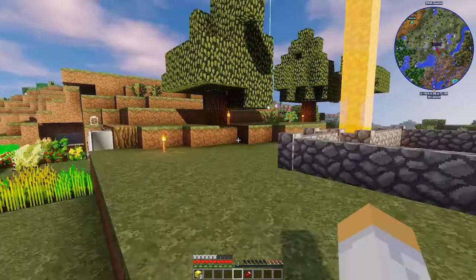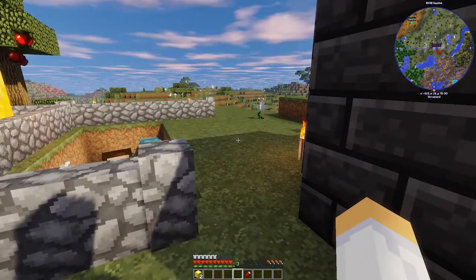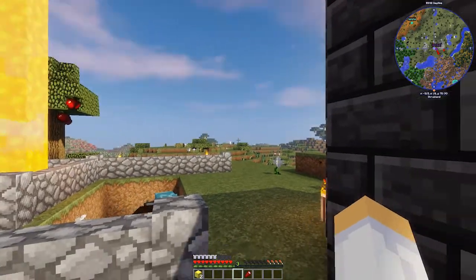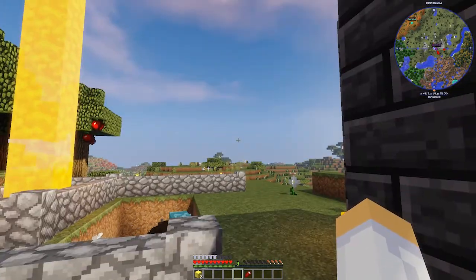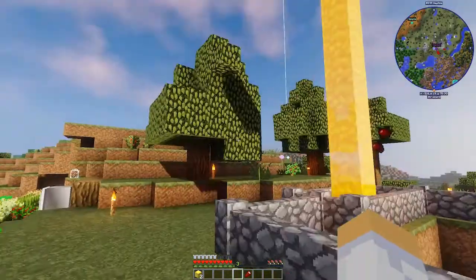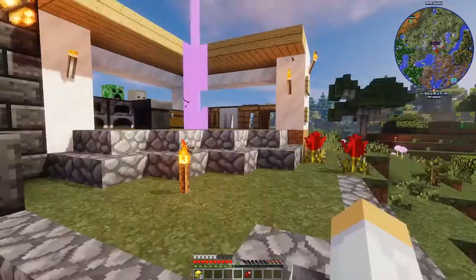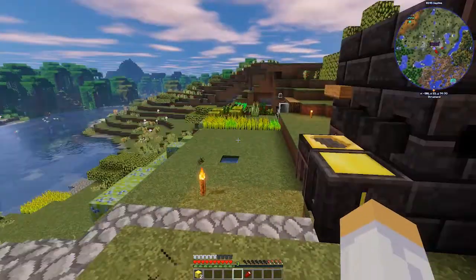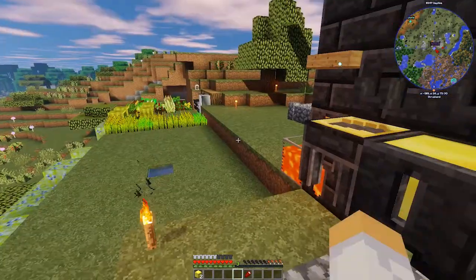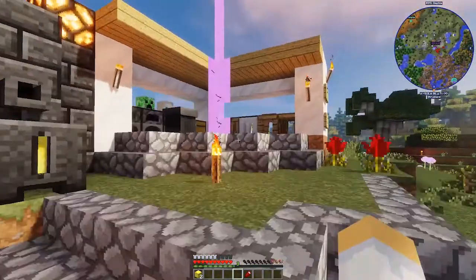So Sheridan unlocked the world border and it got bigger today by 500 blocks radius-wise — I think a thousand total, maybe it's a thousand radius and two thousand total. I don't know, something like that. I don't know why my sky looks like that — I think it has to do with the mod or the texture pack I'm using, but I'm not going to worry about it because I like the shaders on.